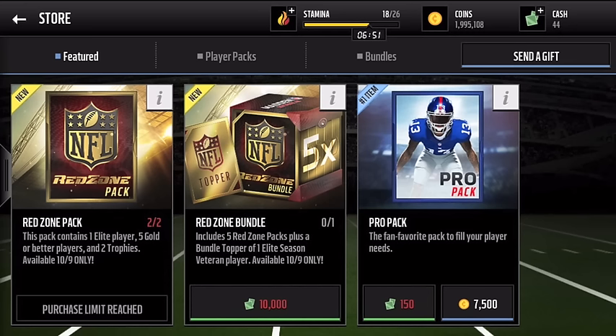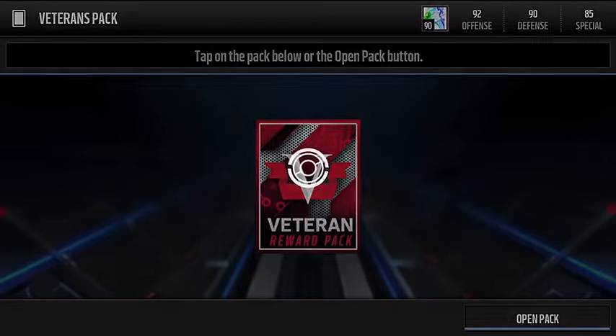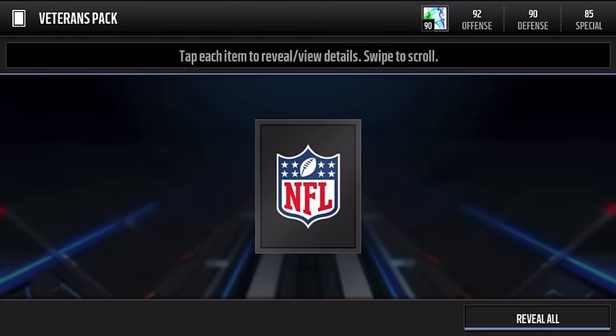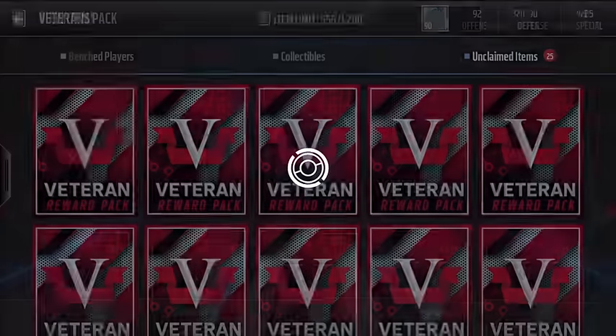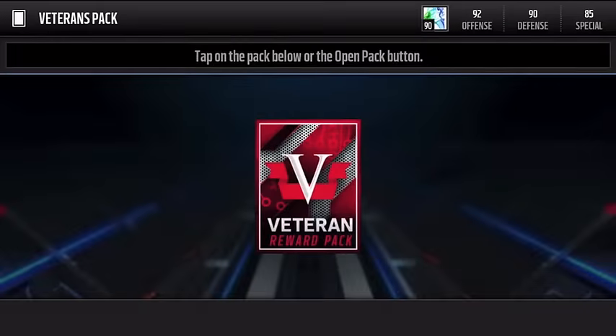Alright, we're moving on to the veteran packs — the second part of Red Friday. We're opening up the Red Veteran Reward packs. Just to let you guys know, all stamina costs just one today, so I was able to pull a bunch of these with just one run at the live event. Let's open up these and see if we can get a veteran player. We pull a 250 quick sell. Red Zone packs were not worth it — I wouldn't be surprised if they were put there just to drain people's coins.